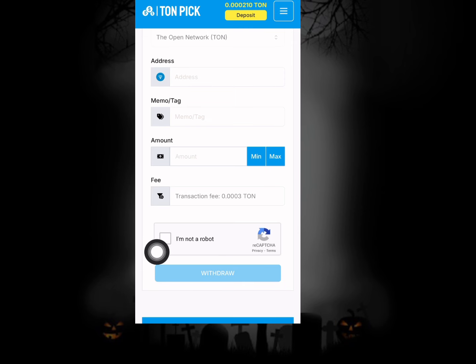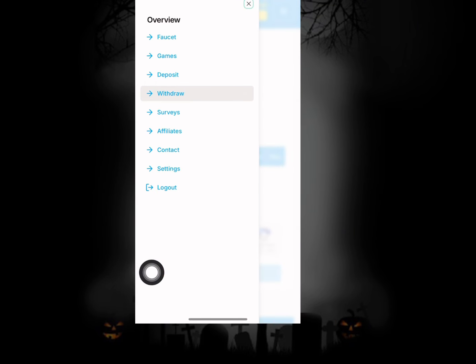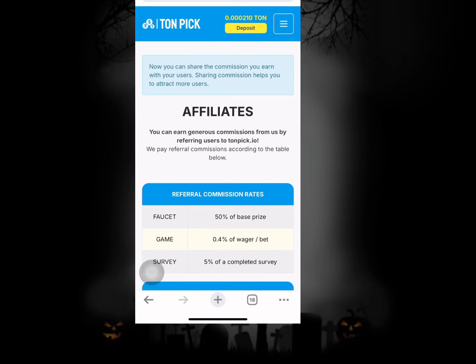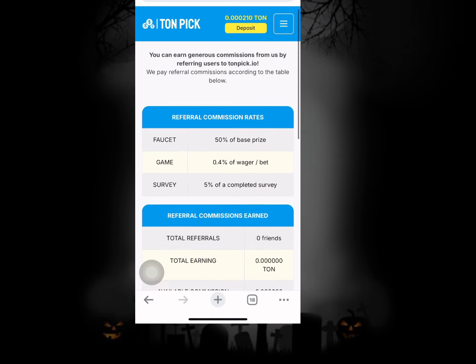There are also surveys you can easily participate in to make money on this particular project. In case you don't know much about surveys, these are simple questions asked by companies to get information. Once you're able to complete all these surveys you are going to earn an amount of TON. The amount of points earned gets converted to TON and you'll receive that straight into your account.